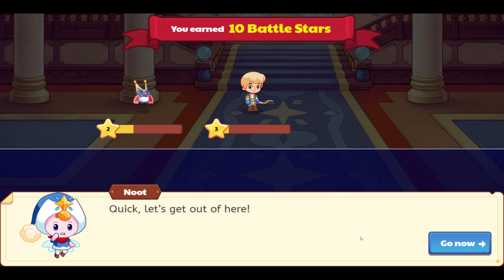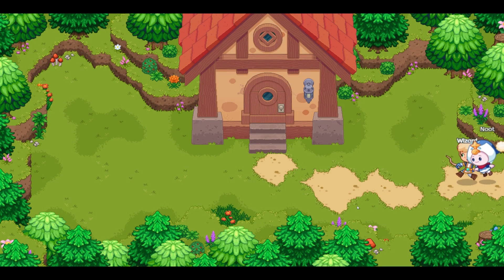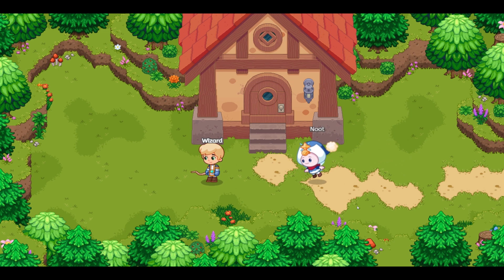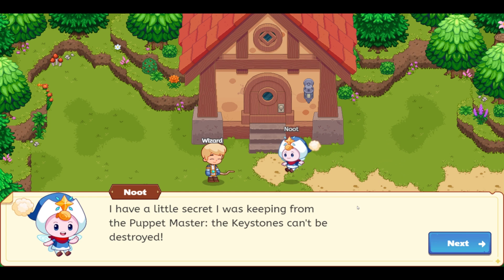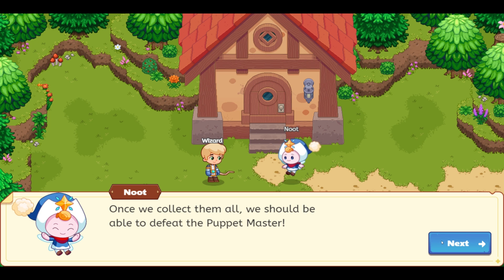Quick, let's get out of here. All that blast did was scatter them around the island. Whew, that is a relief. Once we collect them all, we should be able to defeat the Puppet Master. Awesome.